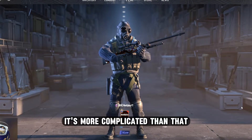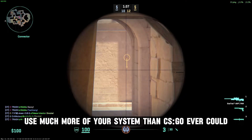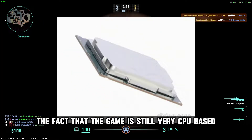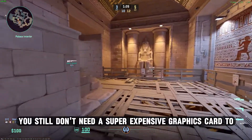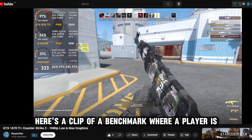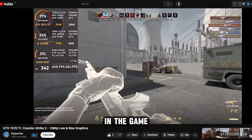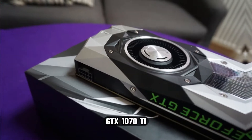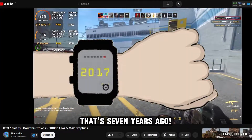But it's more complicated than that. Source 2 was reported to be able to use much more of your system than CS:GO ever could, but what they failed to mention is the fact that the game is still very CPU-based. We are all in awe of the graphical upgrades, even though you still don't need a super expensive graphics card to run the game. Here's a clip of a benchmark where a player is getting around 300 FPS using the NVIDIA GeForce GTX 1070 Ti — a GPU from 2017, that's 7 years ago.